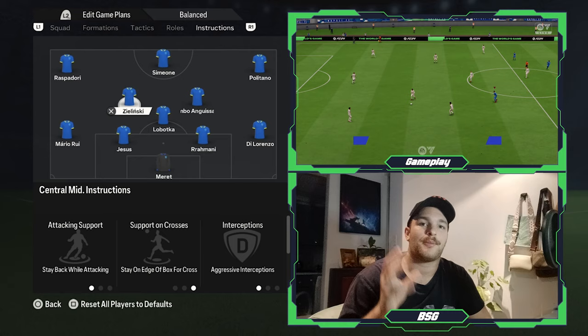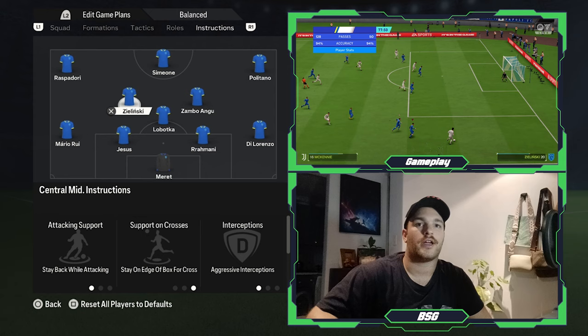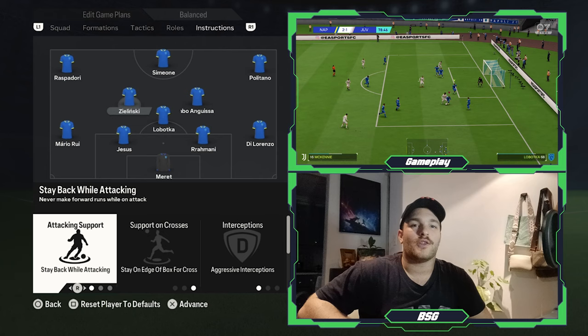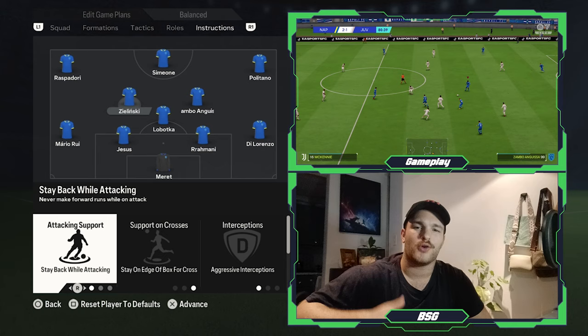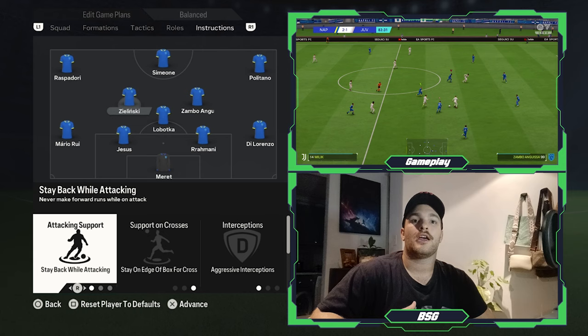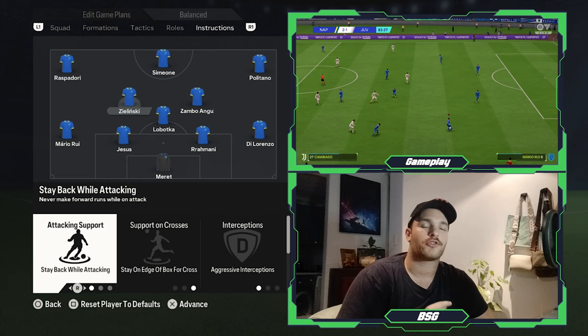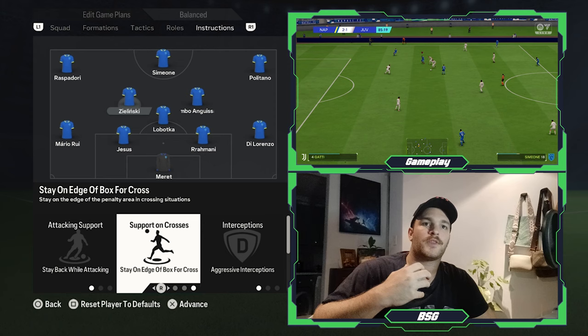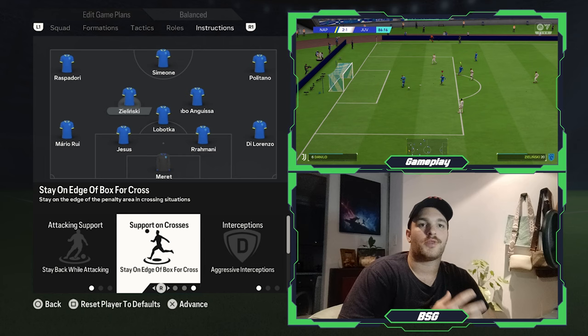For Zielinski taking the Hamsik role, and the role of Allan — very similar instructions for both. Stay back while attacking, so they wouldn't be making overlapping runs beyond the striker. With Mertens dropping deep, you don't really require the two eights to overlap — it breaks the structure and rotation, which wasn't Sarri's game plan. It was all about dominance, opening up the opposition, supporting the attack, but not breaking the structure. Support on crosses is set to stay on the edge of the box — also why players in the box is set to five, because setting it higher encourages midfielders to break in, which was seldom the case.